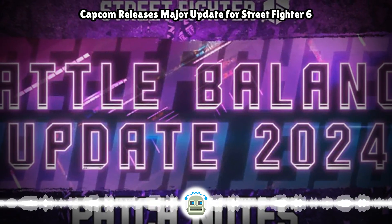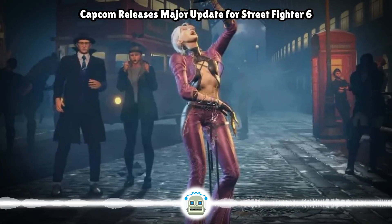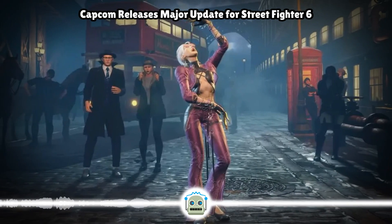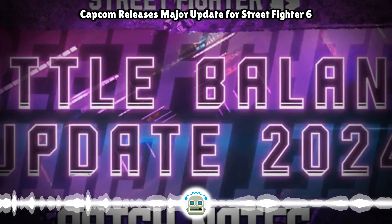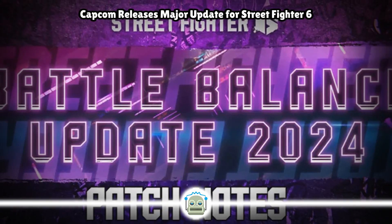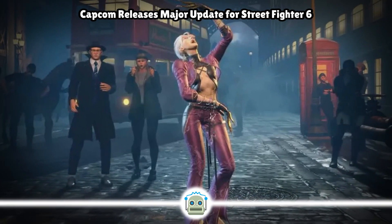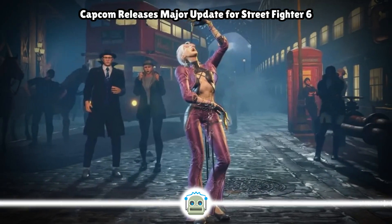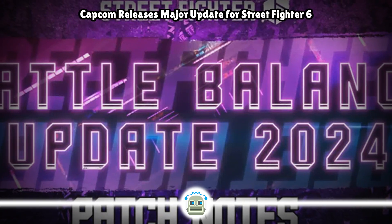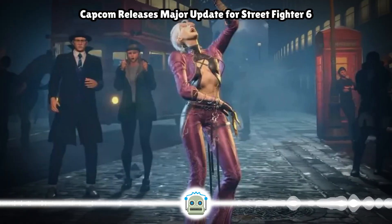AKI standing medium punch adjustment: hurtbox around the arms during the active frames reduced. Standing heavy punch adjustment: cancel window into target combo delayed by 1 frame; disadvantage on block changed from minus 5 to minus 4 frames; attack hitbox expanded downward. Standing light kick adjustment: attack startup changed from 5 to 4 frames; recovery changed from 11 to 12 frames; disadvantage on block changed from minus 2 to minus 3 frames. Standing medium kick adjustment: attack startup changed from 9 to 8 frames; overall technique length changed from 28 to 27 frames; pushback on hit reduced.